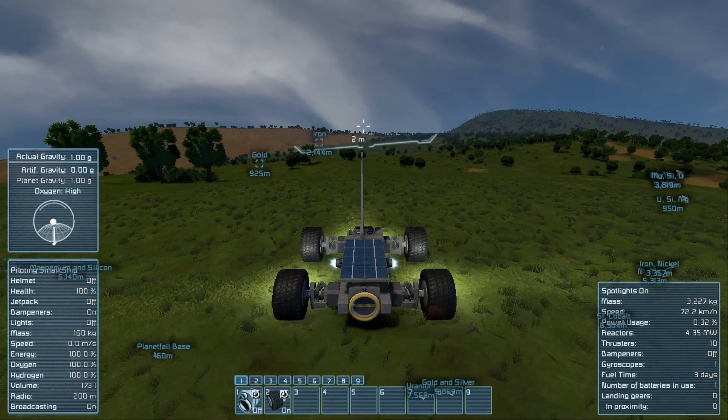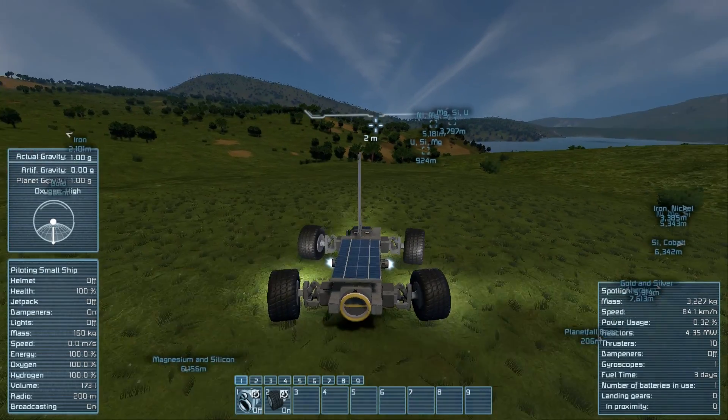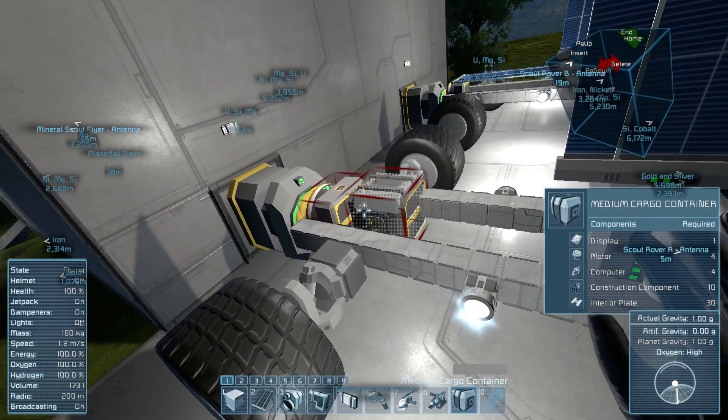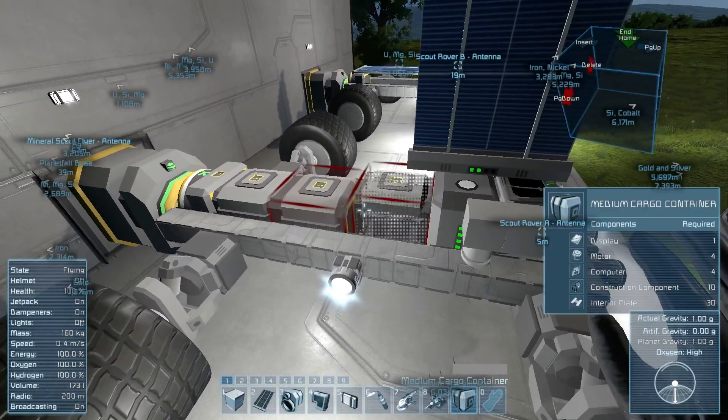When you're first getting started, the cargo capacity of the connector alone is usually enough for a few armloads of ore. And when you need more and power is less of a factor, you can swap out the horizontal solar panel for three medium cargo bays easily.